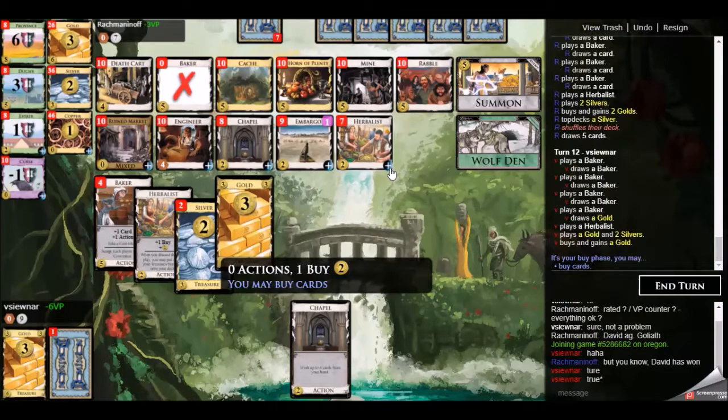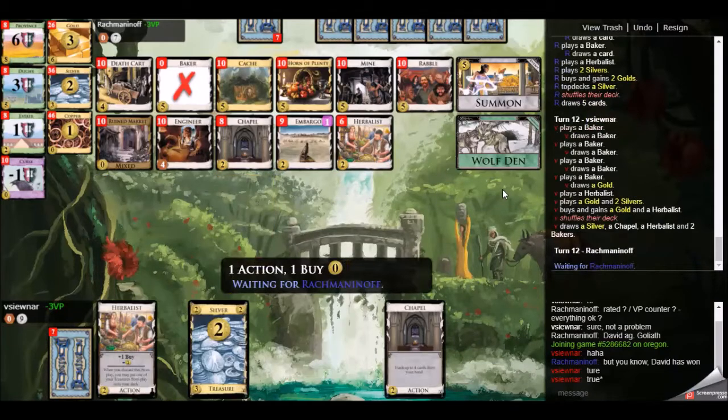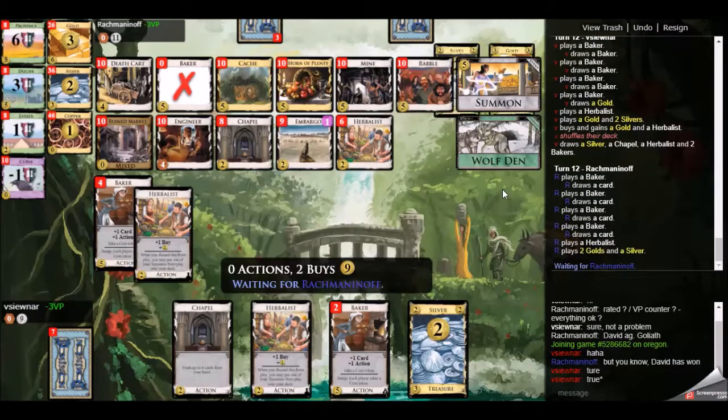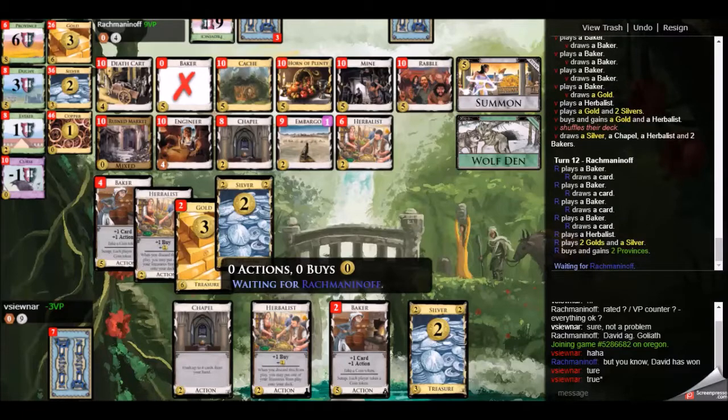Double province is an option here, but I want one more gold to remove the wolf den. So I'm not going to spend any coin tokens — just pick up a gold and a herbalist now. I think it's a little bit early for my herbalist, but hopefully they don't collide. Now we are starting to not draw everything in our deck because we have too many treasure cards, which isn't a bad thing really.